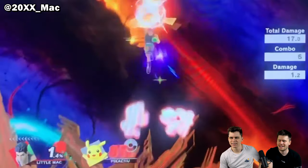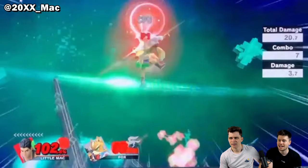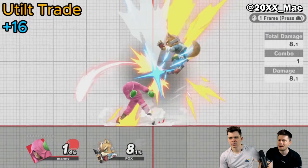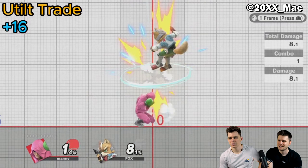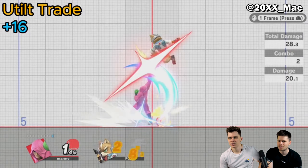Up B trade on multi-hits — but he has to parry the first hit, right? This is against Fox down air. It's up tilt actually — up tilt trade. Up tilt, and then he jumps and up B's, right? Up smash even at lower percent, I guess.